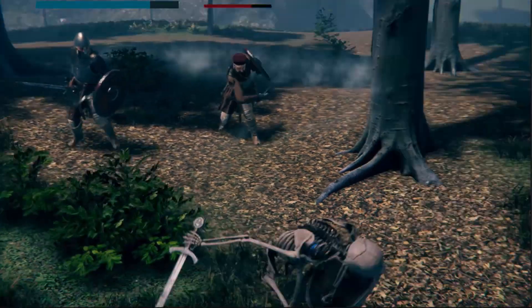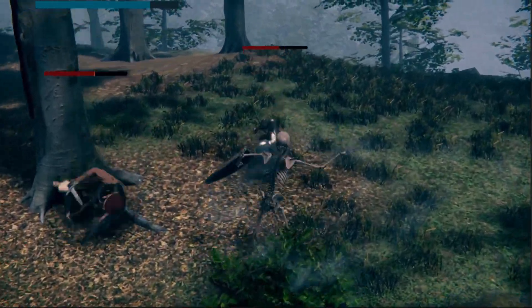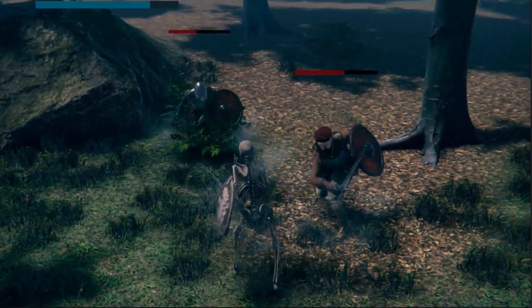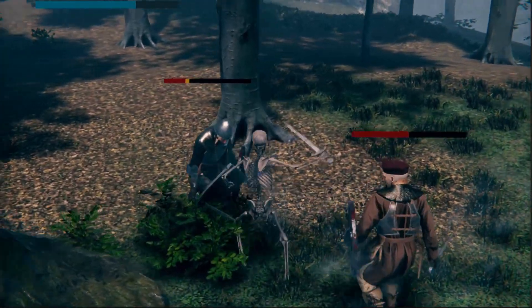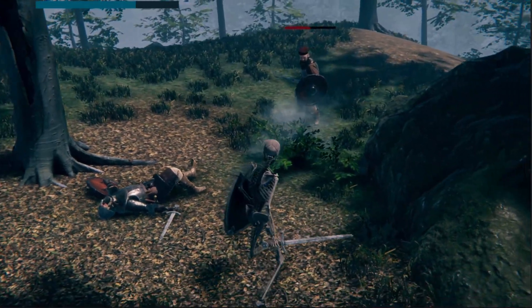Now let's test it. The sprinting fix seems to be working fine. Now let's try and kill this guard to check if we fixed the issue with locking onto the guard even though he's dead. Let's land more hits to trigger an execute attack. There you go — looks like it's working.